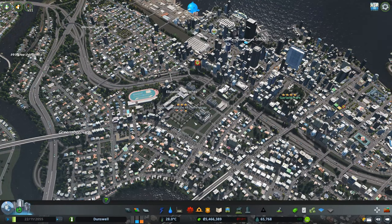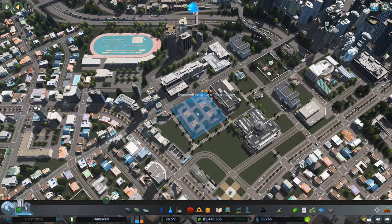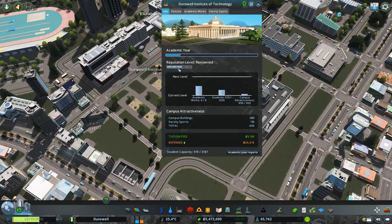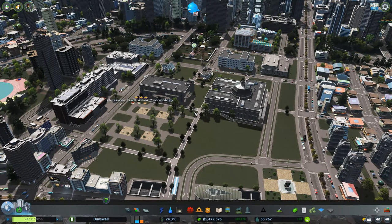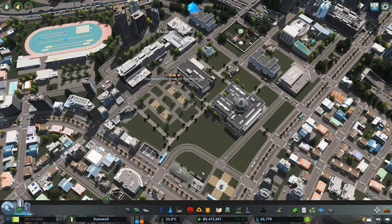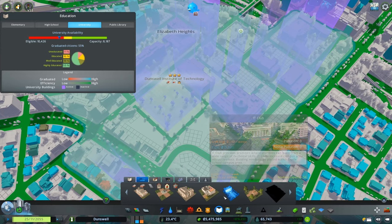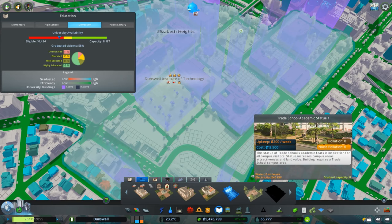Well hello there everybody, I'm Tim Meister and welcome back to Dunswell. Today we're zooming in on the Dunswell Institute of Technology — yes, that's what I renamed the campus — and we're going to do a little bit of work on the campus as we've just made it to a level three reputation. We are now a renowned institute of technology campus. In this case, what we've unlocked are four buildings: a trade school library, an IT club, a trade school commencement office, and last but not least a trade school academic statue.